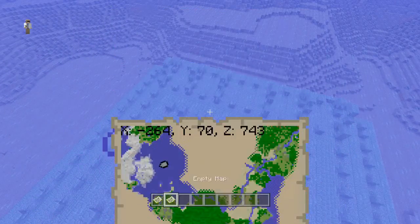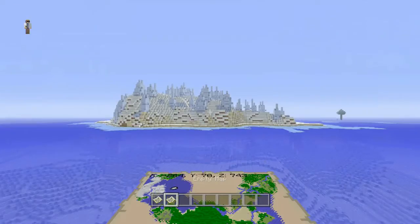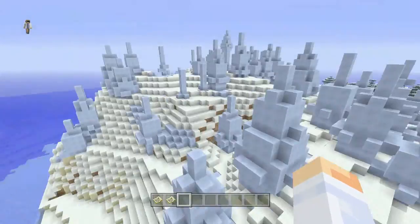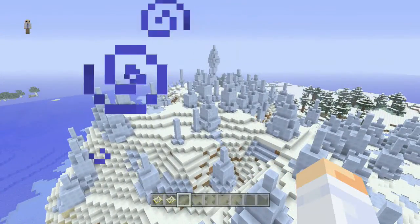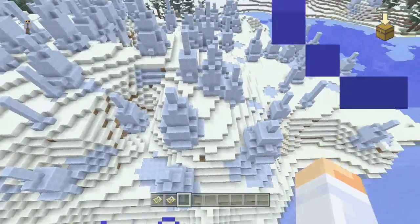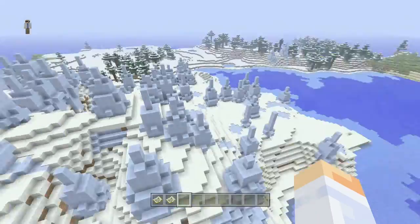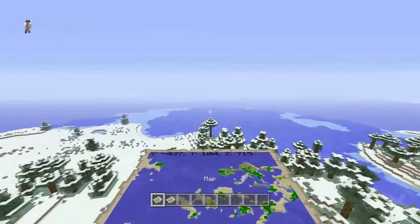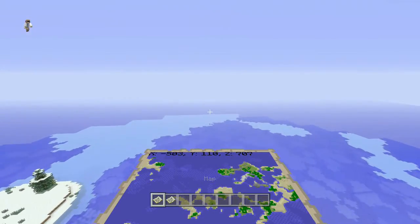Right next to this is — let me pull out a new map so you can see which way I'm looking — right there is an ice spike biome. It's fairly big; I don't really know how big these get on the console. We've got packed ice here and packed blocks of snow, and then you can see a little bit more of it right there. Now I'm going to show you guys the third ocean monument, which is this way.